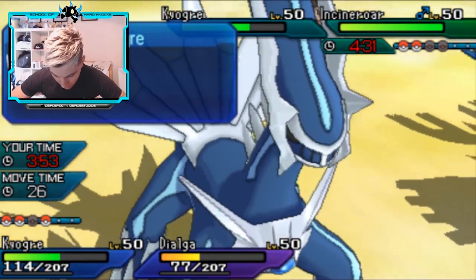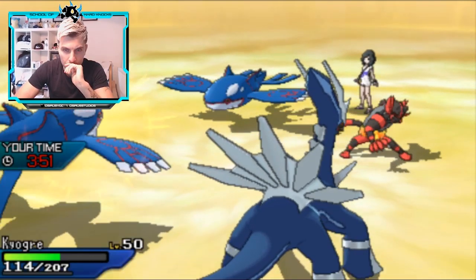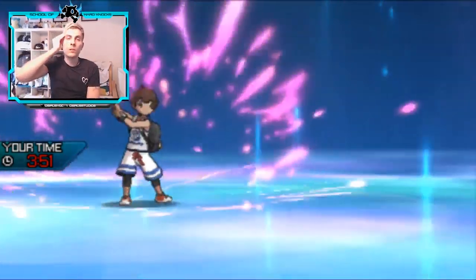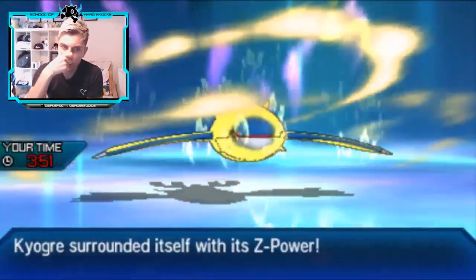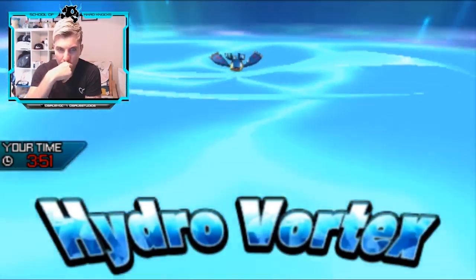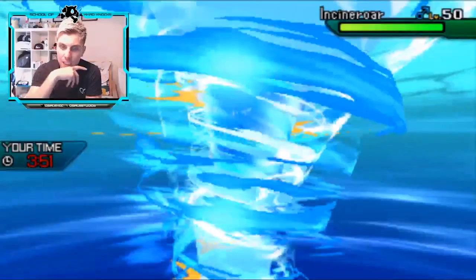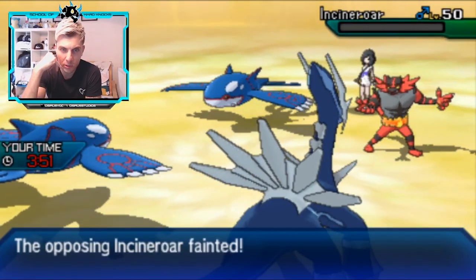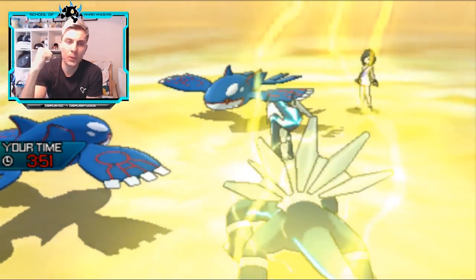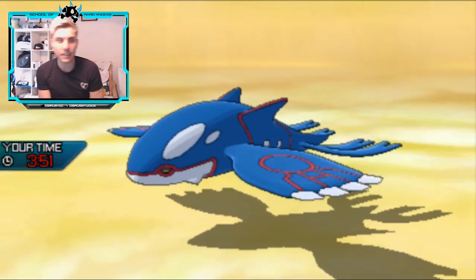I go for a blind Thunder into the opposing Kyogre. There's a Knock Off into our Kyogre — that's fine. Now we use Water-ium Z, which takes down the Incineroar. We just need one Thunder to land to take down the Kyogre. It scalds into Dialga, procing our berry — but we don't need it because Thunder connects and that's more than enough to pick up the knockout.